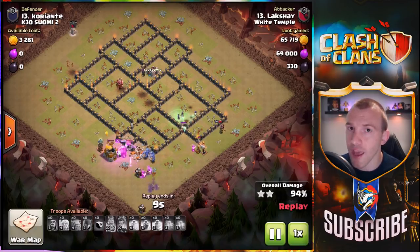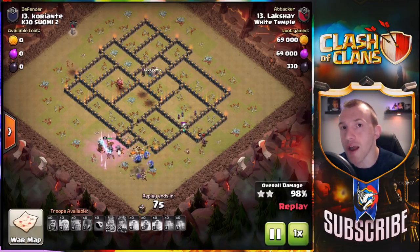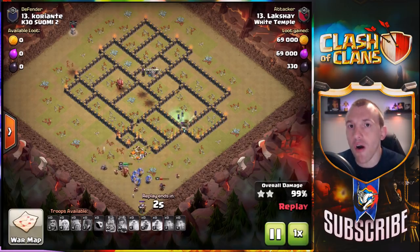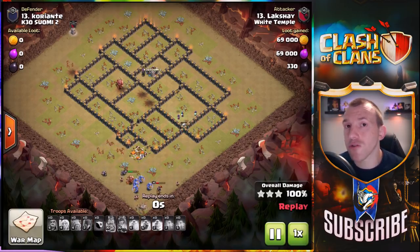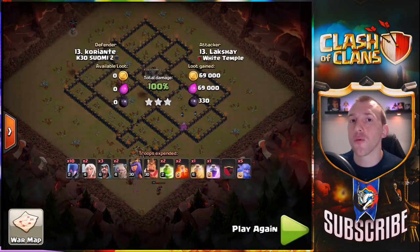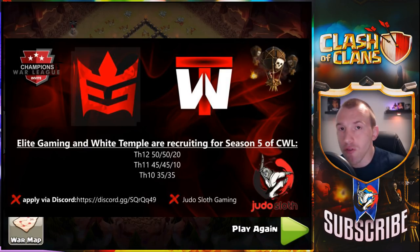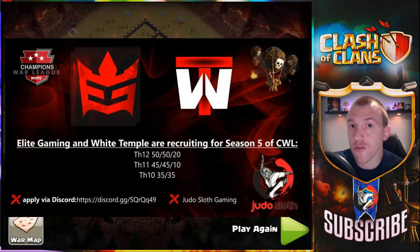In my opinion those are the top three: the Hog Riders, the Lava Loon, and the Witches. It's always that cliché of depending on the base layout one strategy might be better than another, but in my opinion the witches are now the best attack strategy at Town Hall 9. If you are interested in joining Elite Gaming or White Temple, you can see the requirements for hero levels on screen — make sure to join the Discord server as well. That's going to wrap it up; I've been your host Judo Sloth, and until next time, peace out.